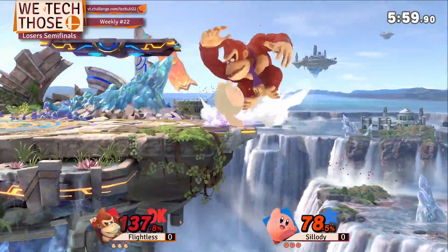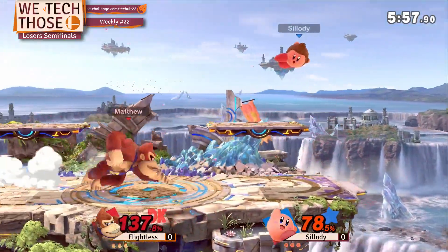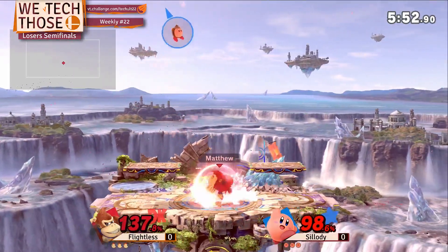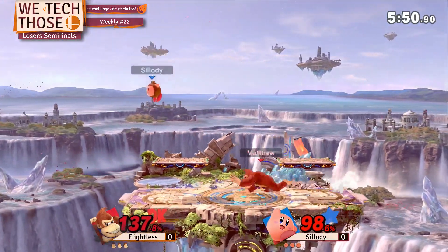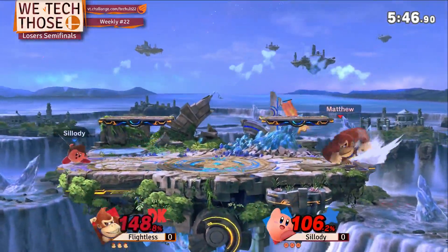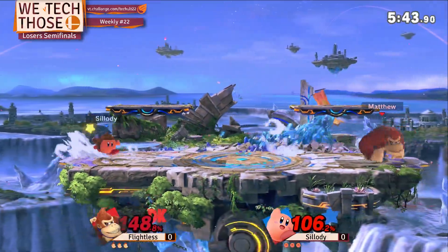I feel like this is one of those characters where you can get true combos into the neutral B after Kirby copies it. He just has to find the opportunity. Really scary Facility — just really good for the land, but he gets the reverse edge guard a little bit and gets back on stage.